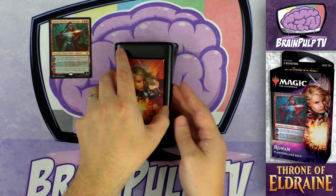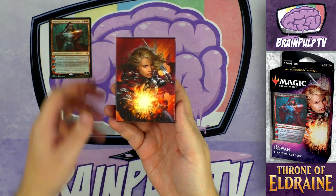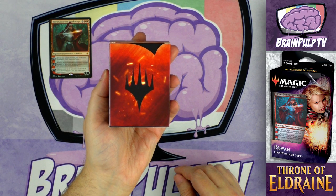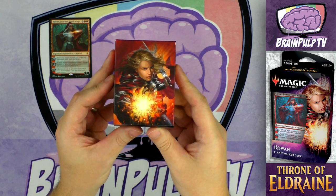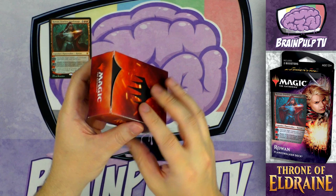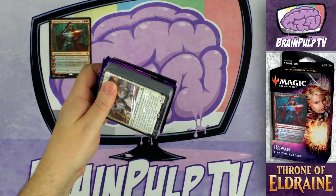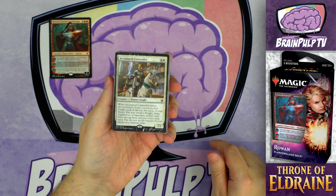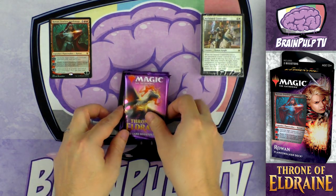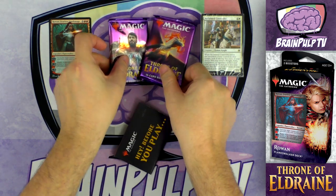Next item you'll find inside is the deck box. This box features different artwork than you'll find on your planeswalker, has the planeswalker's name on the side, and the planeswalker symbol on the back. Most importantly, this box will fit your 60-card deck even after it's been sleeved up in standard-size protective sleeves. However, that is about the max capacity, so if you want to build a 15-card sideboard to go with the deck, sadly you'll have to find a roomier solution.